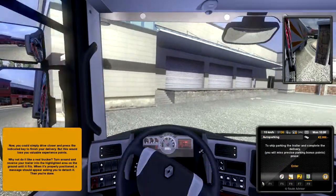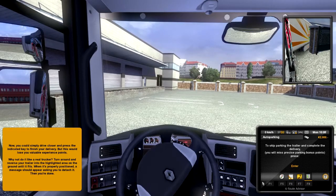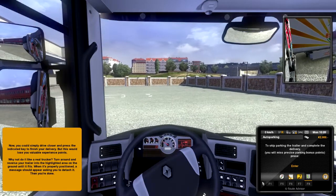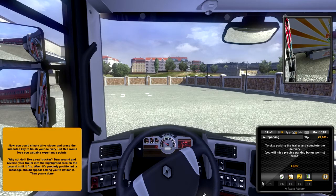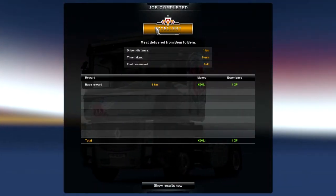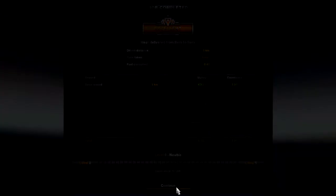I guess I'm just driving here. Looks like I'm stuck back there. It says I can auto park. Excellent — even though I hit a car. That was a pretty short tutorial. Kind of lame, actually.